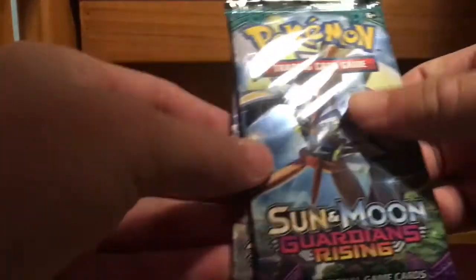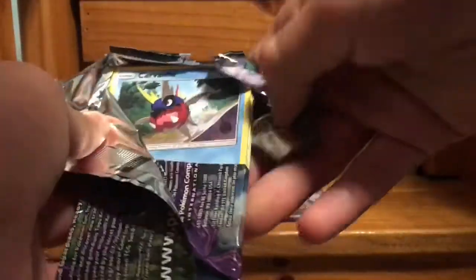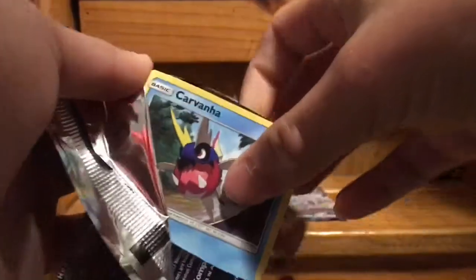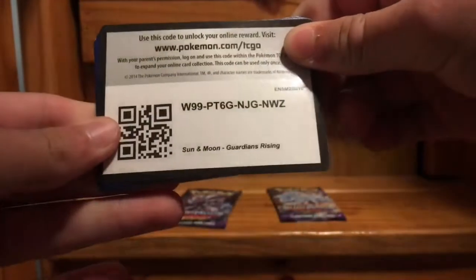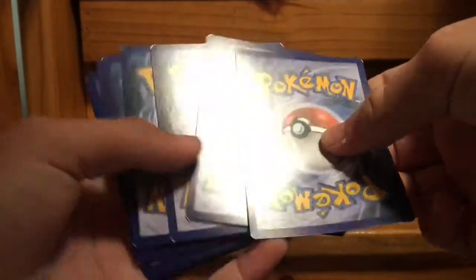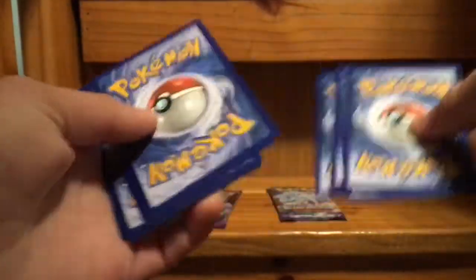Let's go ahead and open this pack up. This is the Tapu Koko pack, so let's rip it up. Let's turn it around and show you guys the code card — there it is. Throw it to the side and let's do the card trick.